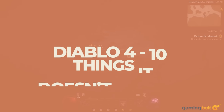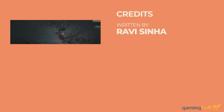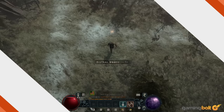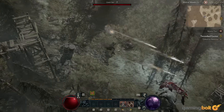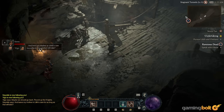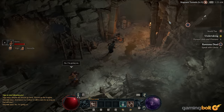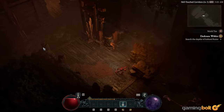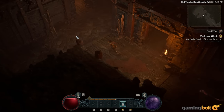Diablo 4 won't be available until June 6th — specifically June 5th at 4pm PST — for players across Xbox One, Xbox Series X&S, PS4, PS5, and PC. However, those who purchased the Deluxe or Ultimate Edition can access Blizzard's action RPG looter now in its entirety. Let's look at some tips and tricks, which will also be useful when the Standard Edition is available.